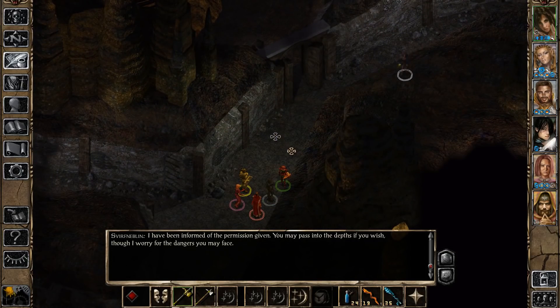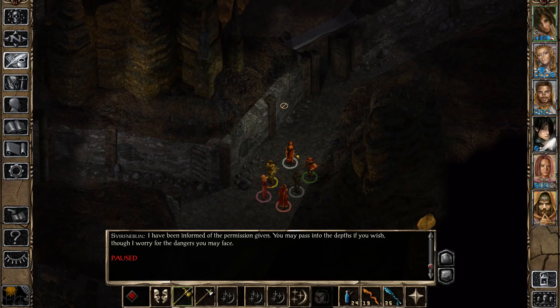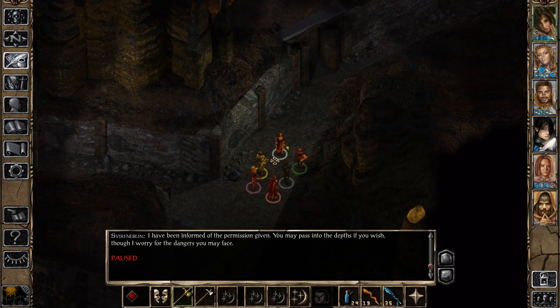Before we combat this demon - it's actually a special type of Balor, kind of like a boss version, more powerful and tougher than an ordinary Balor, although even ordinary Balors are powerful, especially with SCS. They're supposed to be the highest level demons, where pit fiends are the highest level of devils. With SCS there's a variety of demons and devils that all have their own abilities and different spells, so all of them are dangerous. Balors are especially powerful in SCS, and this one is a special type.